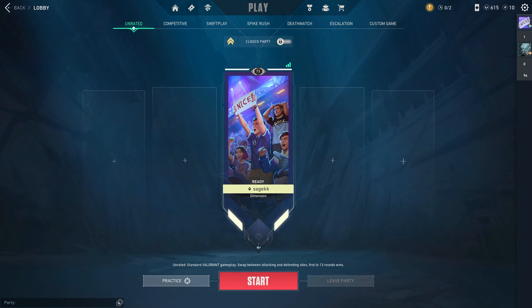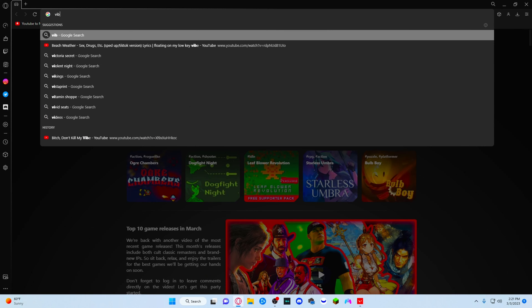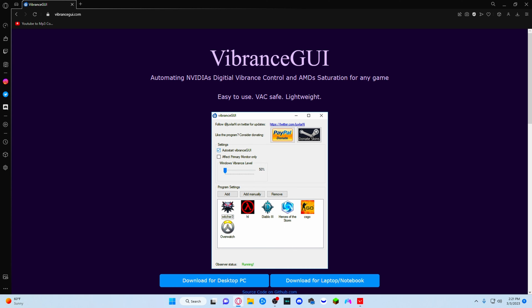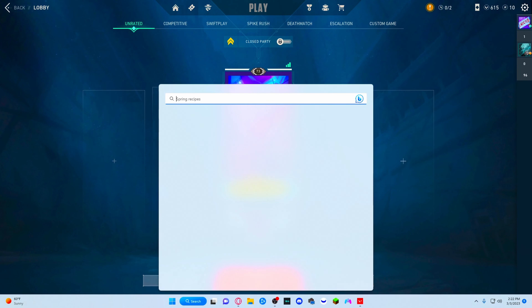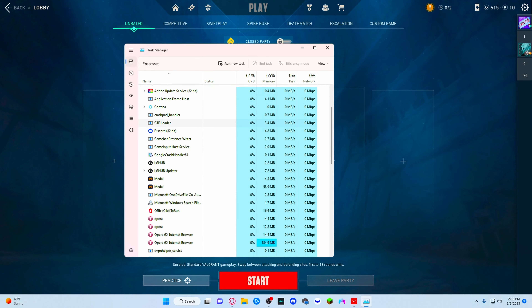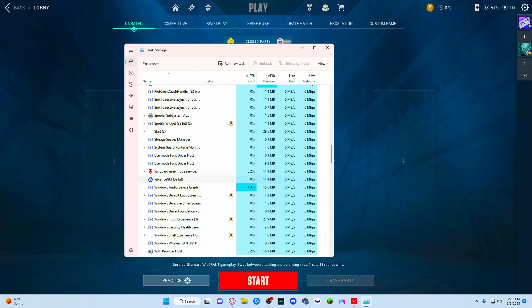Yo, what's up guys, today I'm gonna be teaching y'all how to take your game from looking like this to this. Basically what you want to do is go to your browser and look up Vibrance GUI — it'll be the first one. Once you download it just open it. I already have it running so I'm gonna go to my task manager to close out of it and show y'all how to.